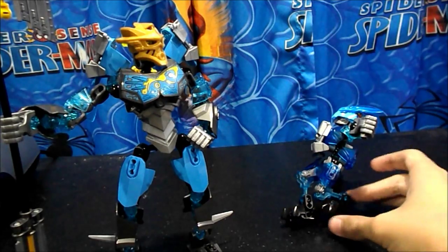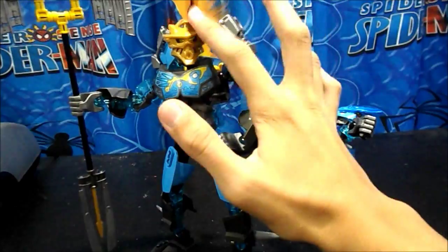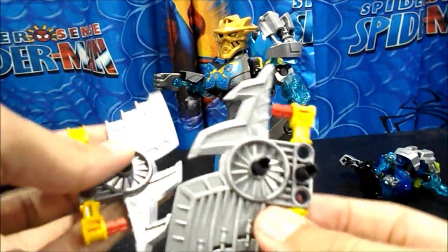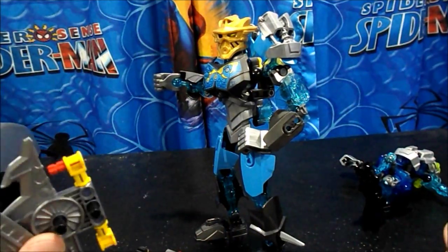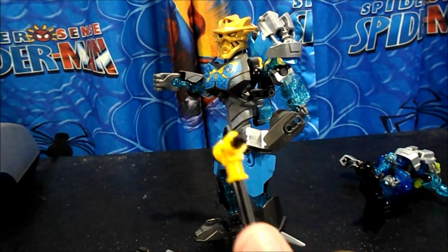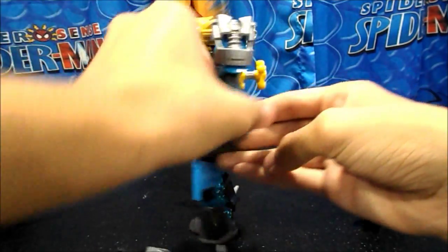Next thing you need to do is give Gali her golden mask, if you have not already. First thing you need to do is just disassemble her whole trident into the component pieces needed to put her in her normal mode, so you can chuck this off to the side.